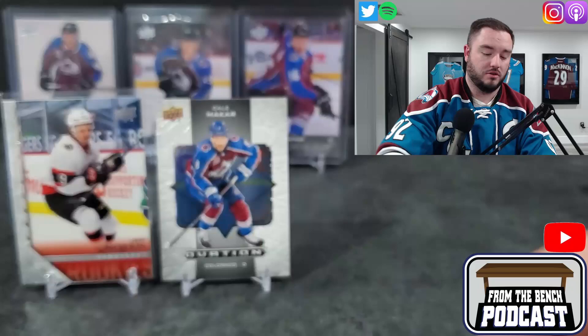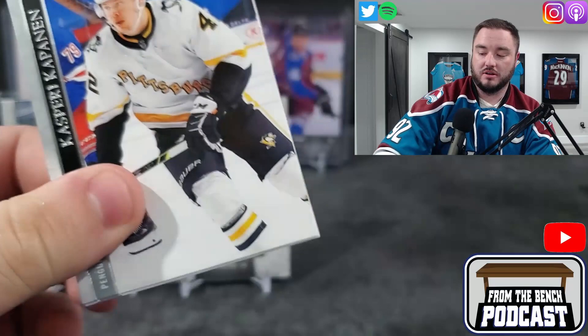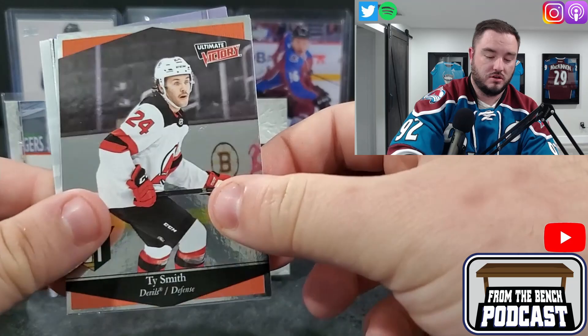Here we go — MacKalini, TJ Oshie, Pastrnak, and Andrei Sveshnikov. Another decent Tribute. Brown, Mayfield and Domi. I actually got one of those in a group sub I did for HGA — Sveshnikov is one of those cards out there. Pulled him in one of those Walmart blister packs. Tory Krug, Ty Smith Rookies — another decent one.